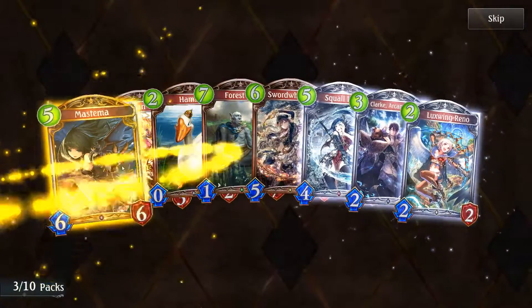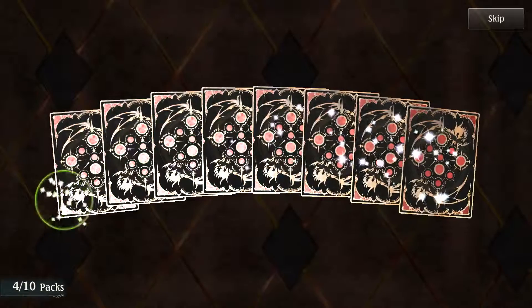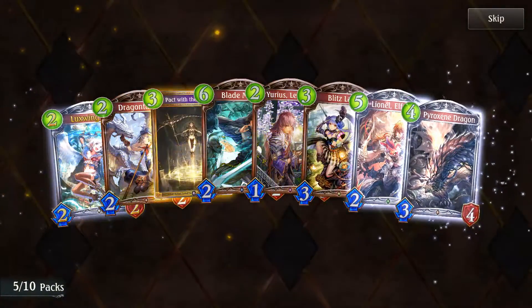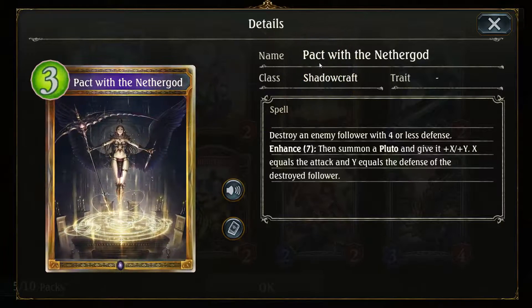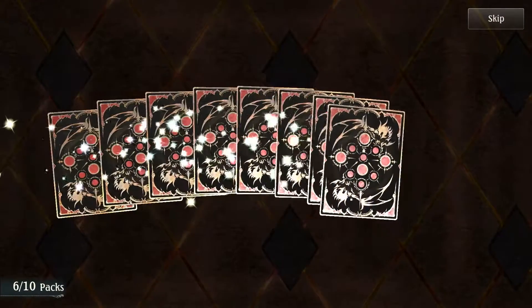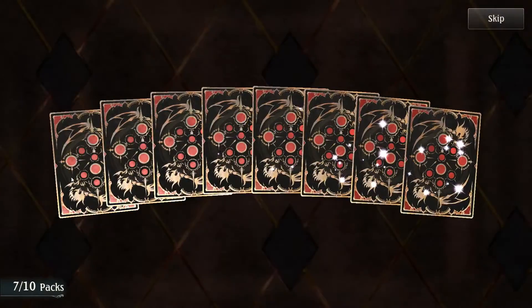Another gold — Mastemma: can only attack the enemy leader and followers with Ward, but it has Bane, so it's a good Ward killer. Nether God: destroy an enemy follower with four defense or less; enhance seven — summon Pluto and give it +X/+Y. That seems insane, actually. I might want to run that in any Shadowcraft deck moving forward, unless something more overpowered comes in the next expansion.